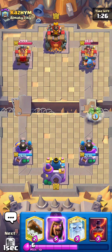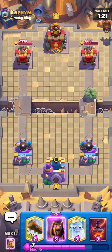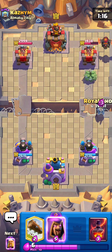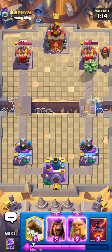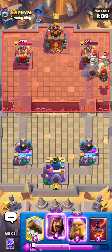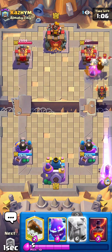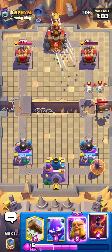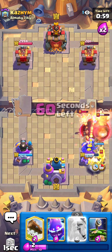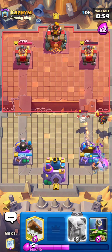I don't really know exactly how to play the Suspicious Bush, but I figured you guys probably want to see content with it. This should be pretty annoying for him to defend — look at this bush being so sneaky. Look at all that damage! That thing just stabbed the tower so fast — those things do a lot of damage when they actually get to the tower.